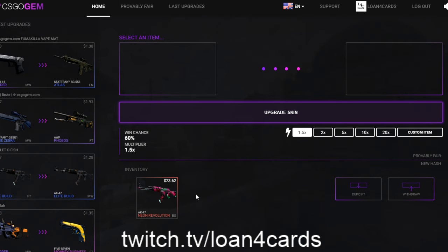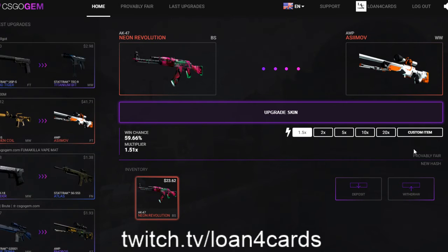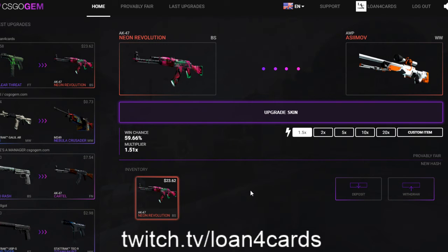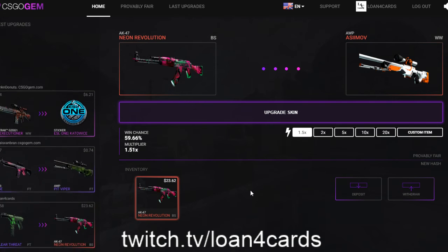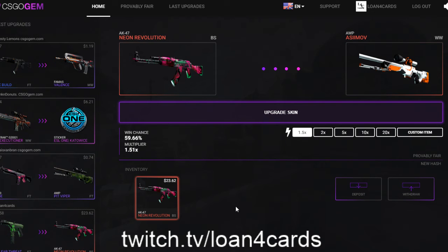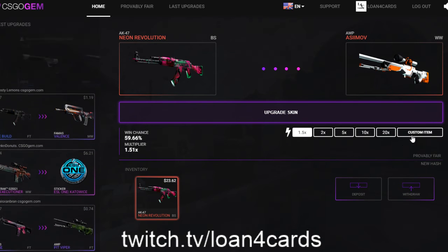Our goal was to hit $25, but $23.62 is what we got. We started with two $2 keys — so $4 total in. And we got $23. We did almost 5.5 times what we put in.